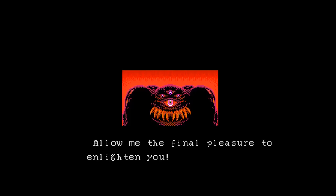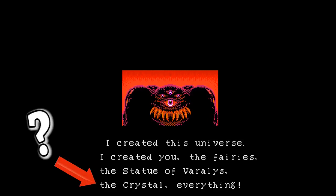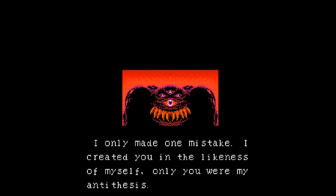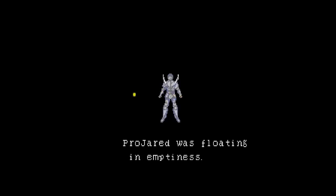Before he dies, Kyzak explains one last detail. He created the universe, the fairies, Varalis and his statue, the crystal - which I don't know what he's talking about - and I was made by Kyzak as his antithesis. He claims with his death, so too the world and the universe will die. But then he immediately says he'll live forever, so I just don't know what to believe anymore. Anyway, he dies and the world bumps. Then the fairy and I float around in emptiness for a while, and suddenly the universe comes back to existence. A few glamour shots later, the game ends - and everything's okay, I guess!